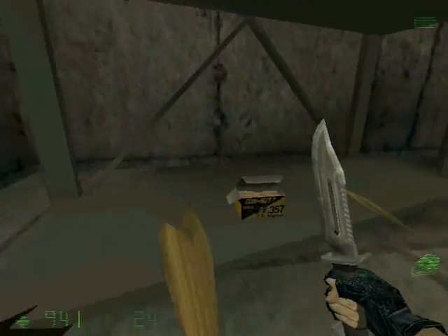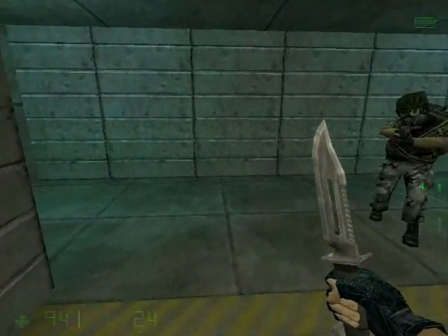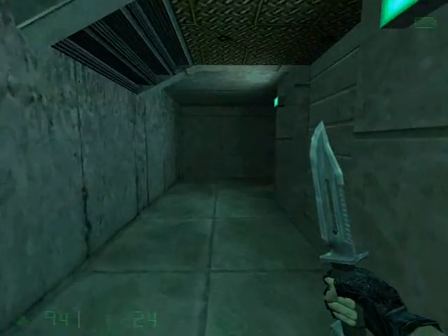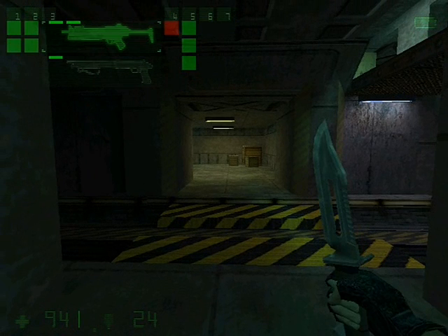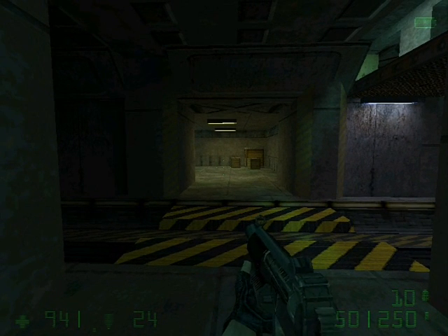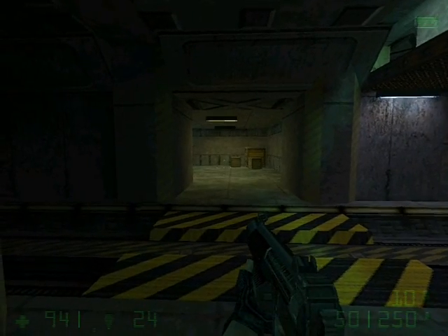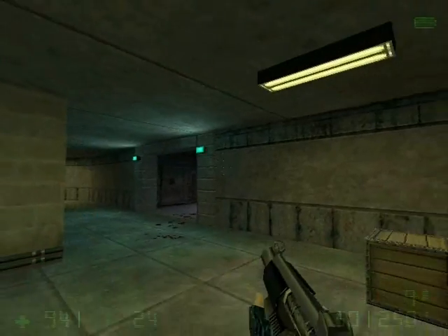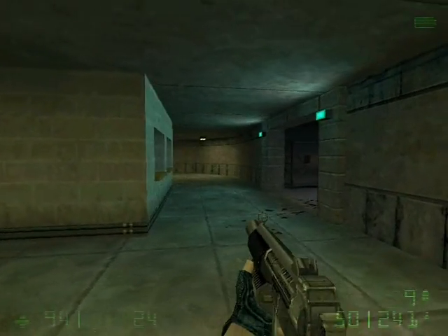Make a pit stop here for some ammo and some health. Are you ready? Here we go — the toughest part so far in Opposing Force. When we cross these rail tracks, there's no going back. We've alerted the presence of 12 Black Ops, and they're spread throughout this whole facility.